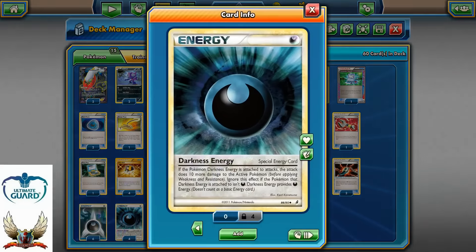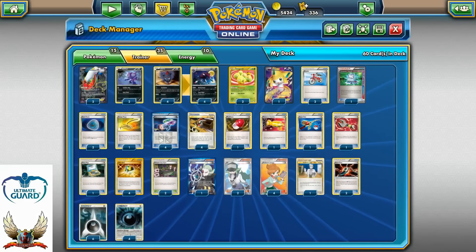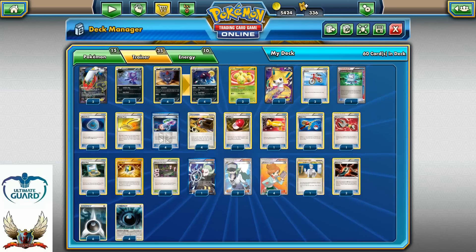I'm running four copies of Darkness Special Energy cards, which will allow me to add 10 more damage when I attack with my Darkness Pokemon. It's a bad card against Lost Remover, that's for sure, but it's way too good, especially to increase damage if I don't have Hypnotoxic Laser.